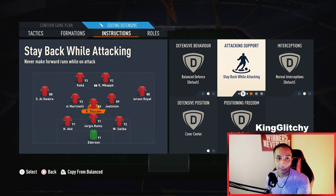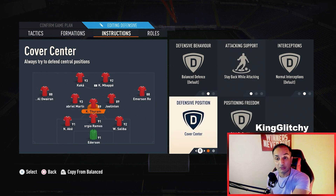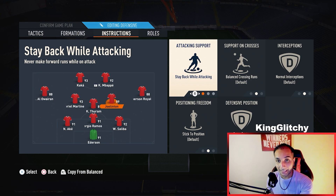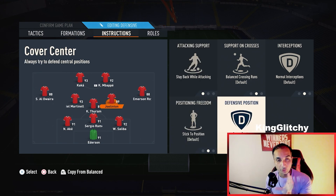The CDM should be someone like Thuram — an out-and-out CDM who can intercept passes. We need one out-and-out CDM, and the other CM needs to be a box-to-box player. He will be on stay back while attacking and cover center.